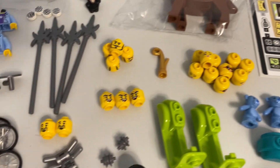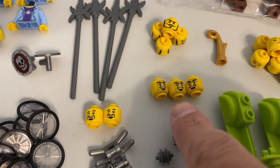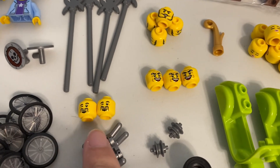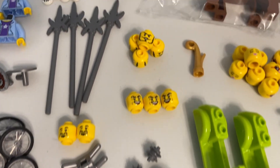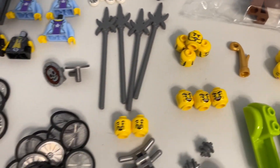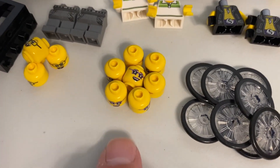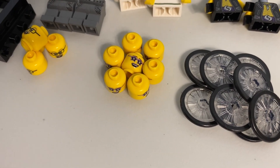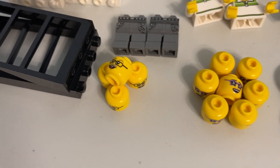I got a bunch of other minifigure heads too. This one I believe is the gangster. This one is the goddess of wealth from the Chinese New Year set. This one's from a pirate, I think. And then over here there are some more heads — this one has the star glasses, and this one I think is from an advent calendar.